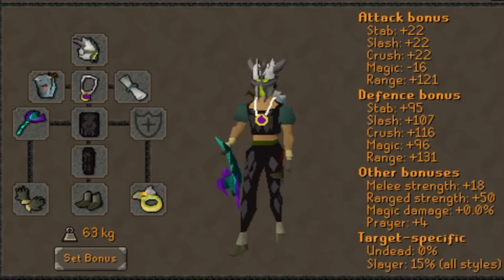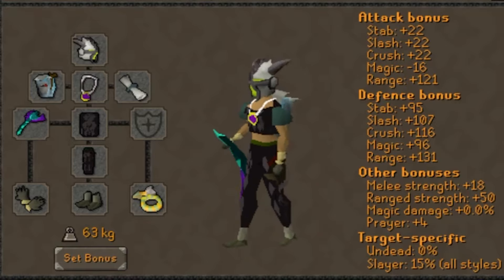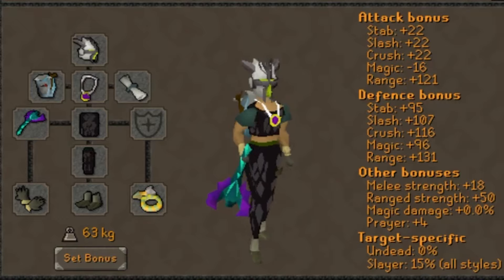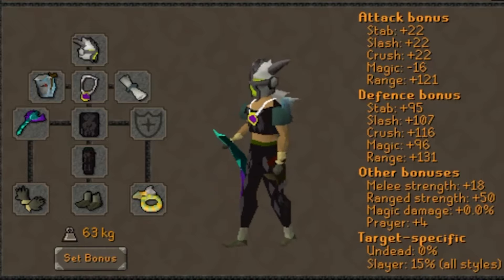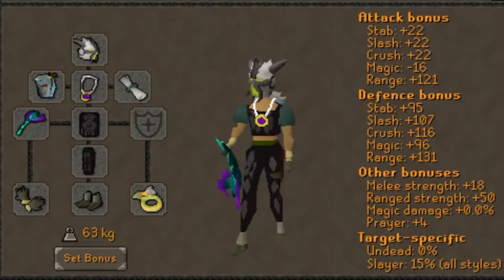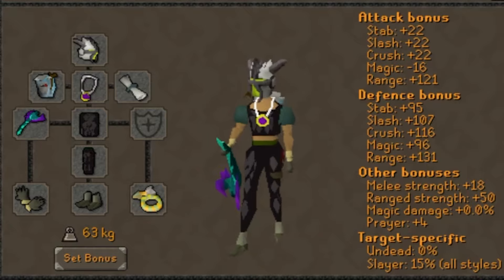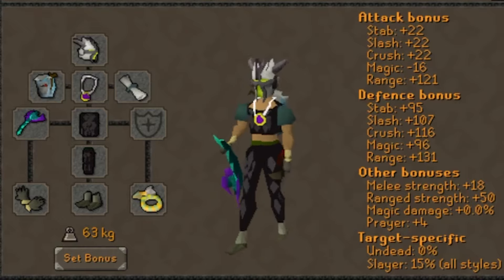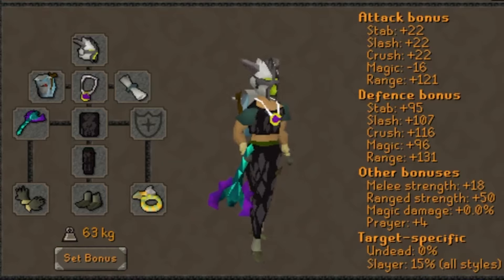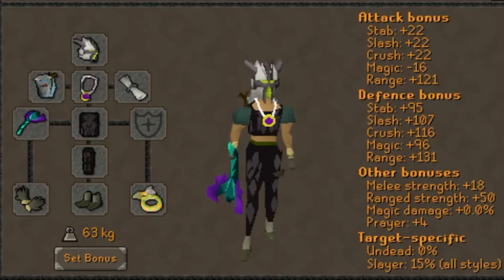That 15% task bonus is just too essential to pass up on. In this clip, I do the kill with a Glory, but you should probably just use a Fury for both melee and ranged since it's one less switch and provides solid defensive bonuses. I'm using an Ava's Assembly here, but an accumulator can work just as well. In my arrow slot, I'm using the best Rada's Blessing that I can from the Achievement Diaries. I've got full black dragonhide, snakeskin boots, and an imbued archer's ring for the accuracy bonus, plus my Barrow's Gloves and my trusty toxic blowpipe with amethyst darts. Adamant darts also work just as well.